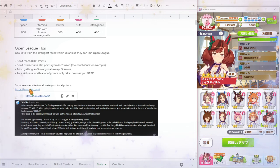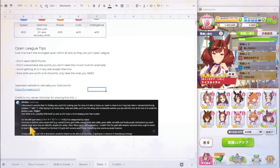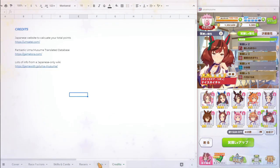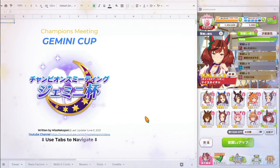You can use that website to calculate your points — it's in Japanese so it might be a little hard to understand, but hopefully it will be helpful. Credit to one of my viewers for showing me this website; it has been very helpful, thank you so much. That's all I have for you guys today. I hope this information is coming to you early enough so you can make builds ahead of time. If you have any tips and tricks, please feel free to share them below. I'm super excited for Gemini Cup and I hope you are too. The link to the spreadsheet will be down below, and I'll be updating the sheet as we get more information. Have a fantastic week and happy racing!